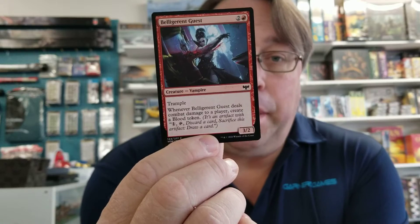We're going to start off with this red card right here. It's going to be my number five: Belligerent Guest. It's a vampire, ties into a lot of vampire theme decks. It's only a three casting cost. It's got trample, two-three, and of course if it deals combat damage to a player, it creates a blood token. That's really good because there's a lot of blood token decks out there right now. An early trample creature is really good in red, and basically free blood tokens for doing what you want to do anyway, which is damage your opponent.